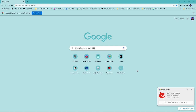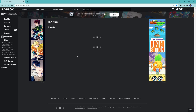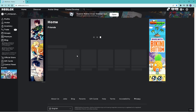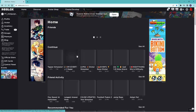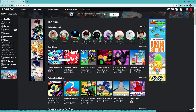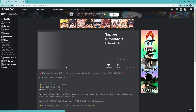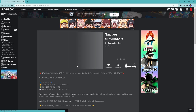Now you just go into Roblox. With mobile it might be a little bit more different. I'm going to go into Tapper Simulator — Russo's Game. You have to first favorite and like the game.